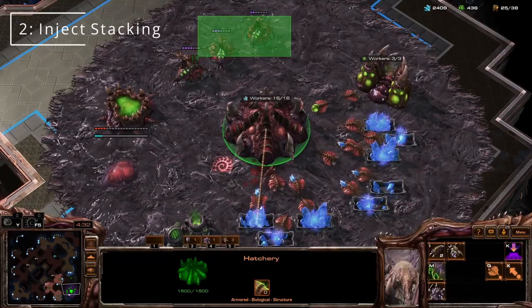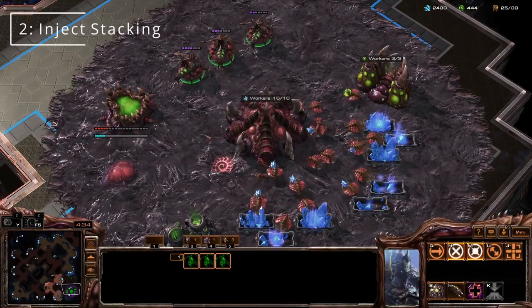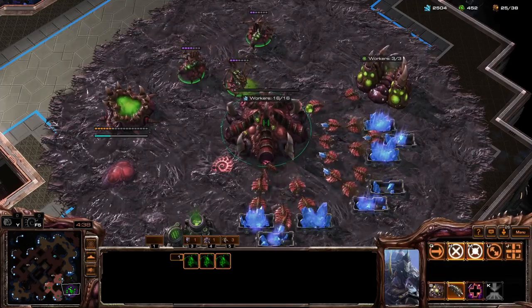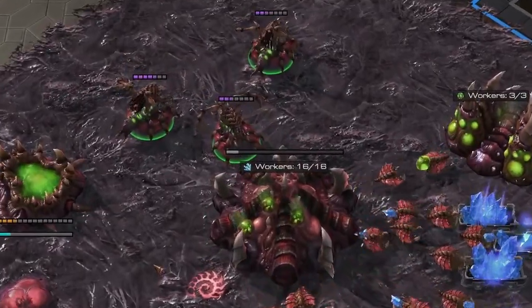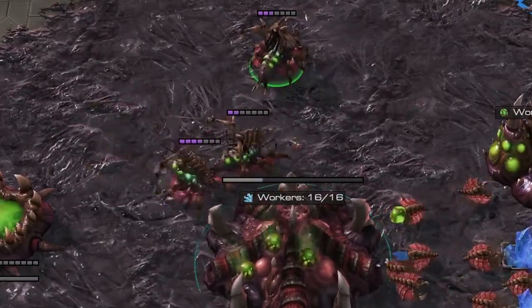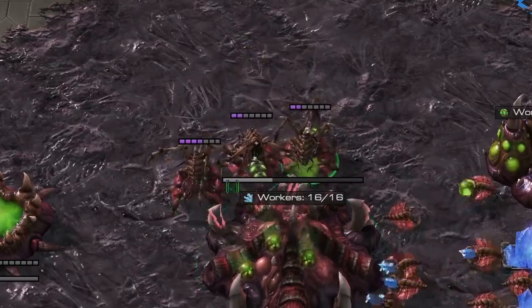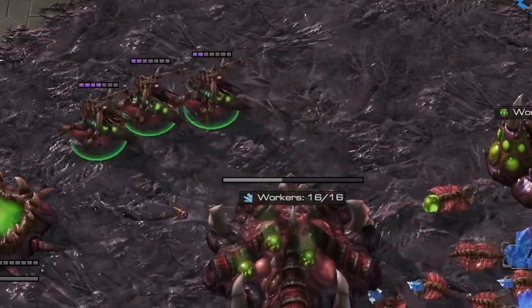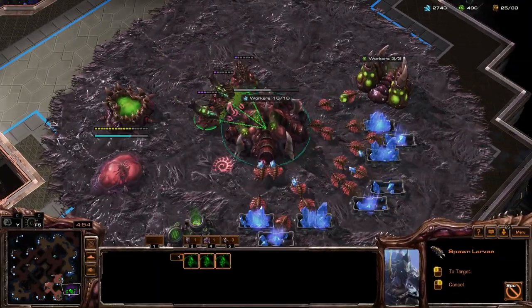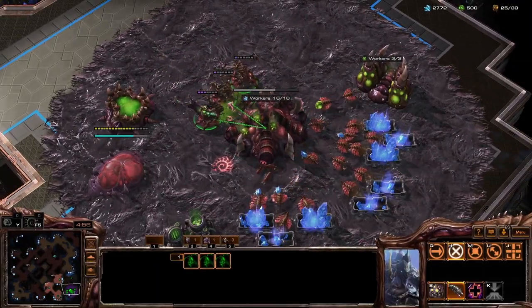Tip number two: injects actually stack. It used to be that they would not stack, but sometime during Legacy of the Void they made it so that queens can dump all of their energy into hatcheries and stack. This means that if you're really smart, you can use all your pent-up energy to keep injecting a hatchery so that it will not run out of larva for a long time, allowing your queens to go and defend other locations.